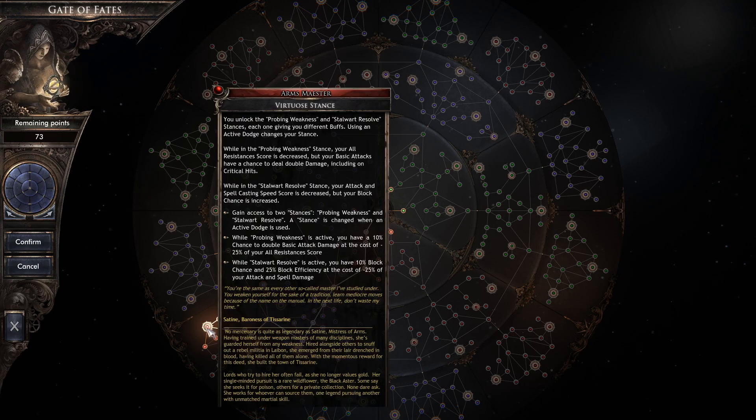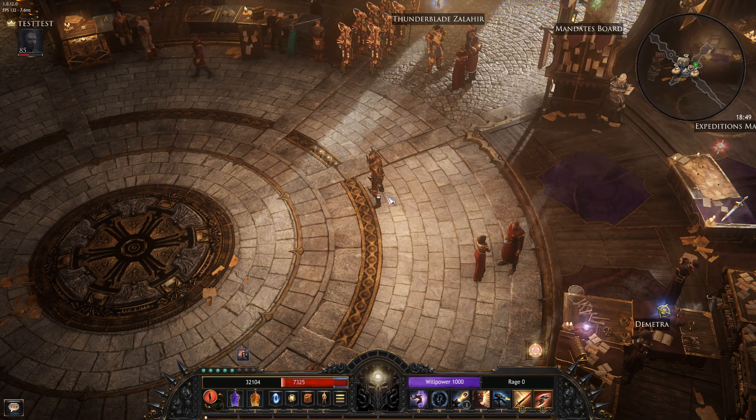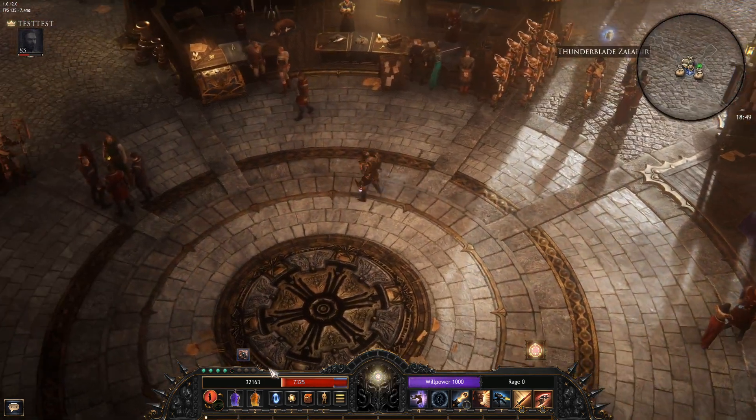Today we're going to talk about virtual stance. This node's tooltip can be pretty confusing — it actually contradicts itself, so I'll just explain it without it. You basically have two stances, and to switch between one and the other, you just have to roll.